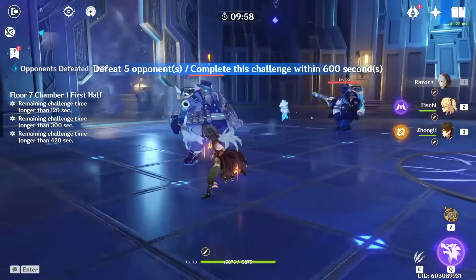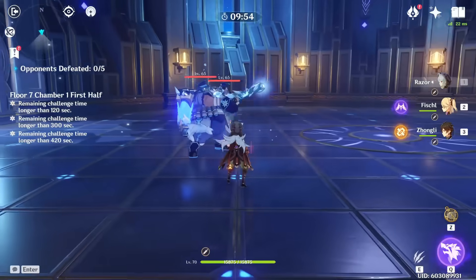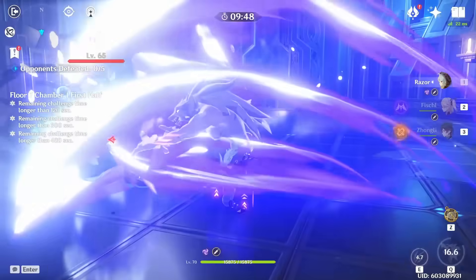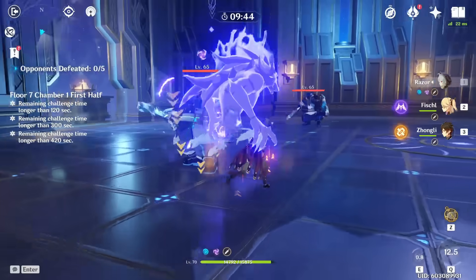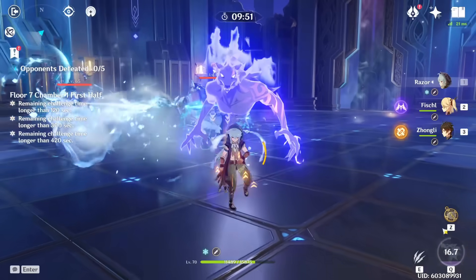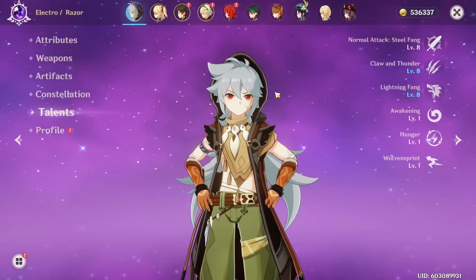If you're running energy problems, you can run Fischl who's a constant electro battery generating particles for you the whole time. Also, when you're in Razor's burst, you don't really gain particles from Razor himself when he uses his skill — no particles are generated, which can make it annoying. I recommend pressing E and then immediately pressing Q so you start with some particles already in the meter from the initial E.